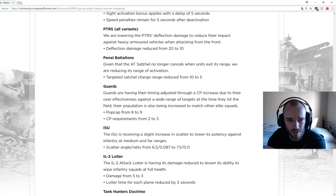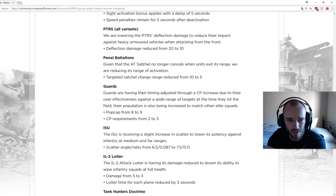Penal Battalions: since the AT satchel no longer cancels when the unit exits its range, they are reducing the activation range. AT satchel charge range reduced from 10 to 5. You're going to have to get extremely close to the enemy tank to activate this — that's crazy.